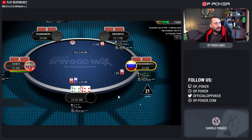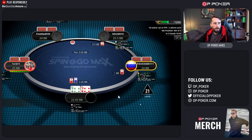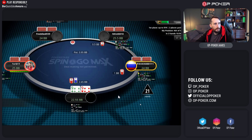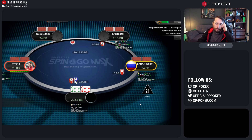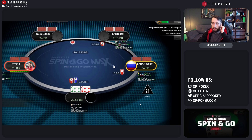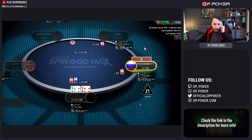I would be raising fives or sixes and better, all the broadway hands apart from maybe jack-ten and queen-ten offsuit, a few suited connector hands like nine-eight suited and eight-seven suited, and all the suited ace hands — maybe ace-nine off as well. If you're making this larger sizing, you're expecting people behind to call very often. So if you're doing this, maybe don't raise ace-nine because it's very hard to play in multi-way pots.